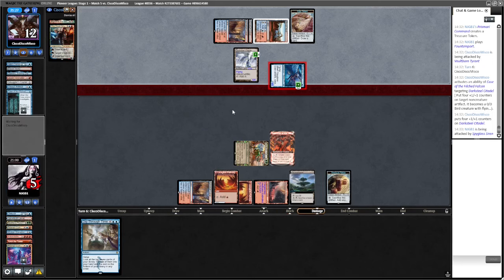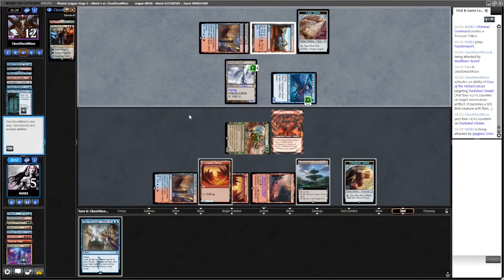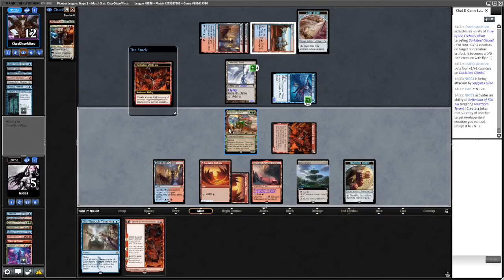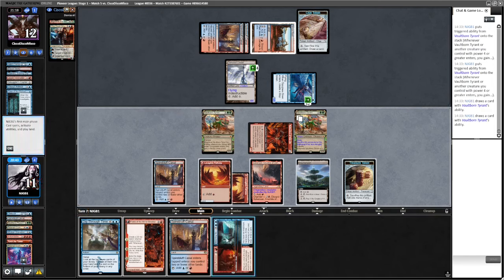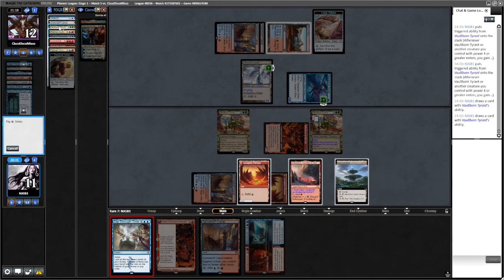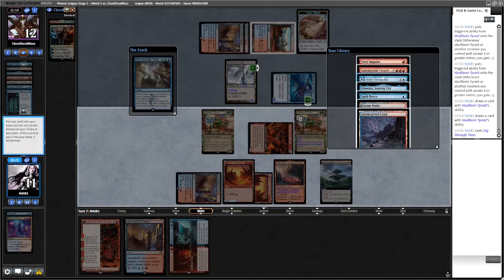Opponent sees that. Oh, I couldn't actually block - this is indestructible though. Let's go copy here, gain a whole bunch of life. That would kill this which is probably good enough. Let's Dig. Yeah we can just take - have we played land? Because Otawara is lethal if we haven't. I think Stormcarved Coast. Otawara. Well, we nearly got got. The opponent needed more mana to do what they wanted to do than they had.